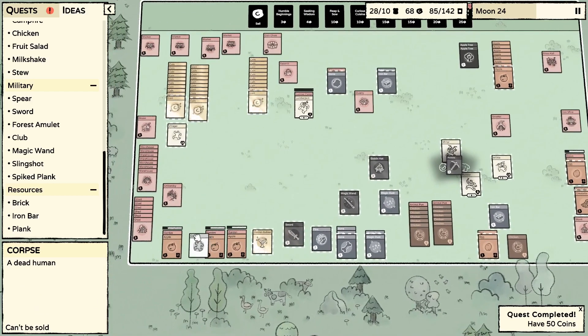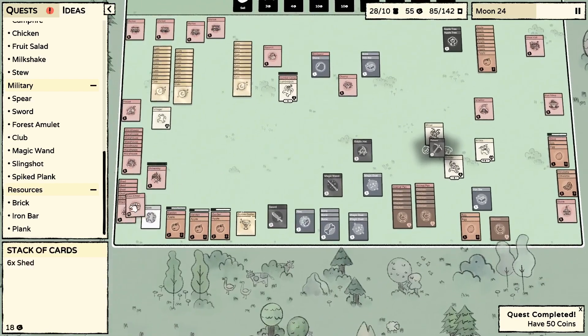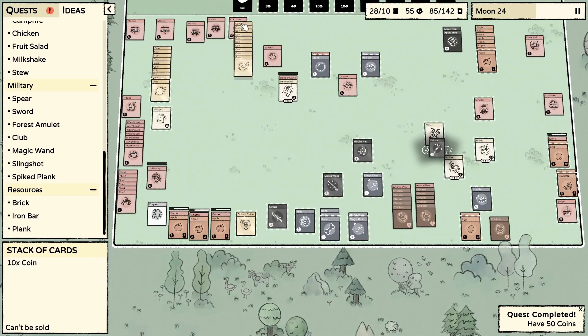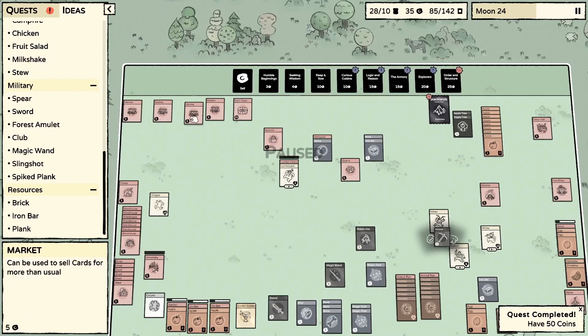We got a corpse — eventually we'll be able to make a graveyard with it, so looking on the bright side. Let's go ahead and cap off our university real quick. Look at all this coinage I've got just sitting here.